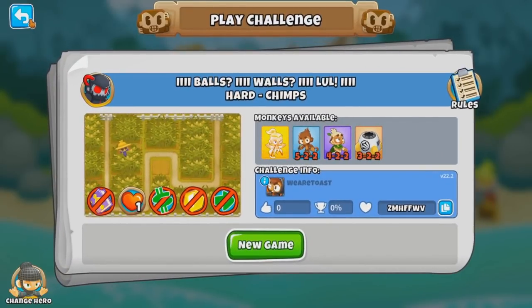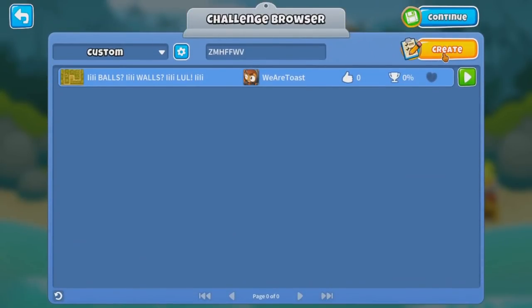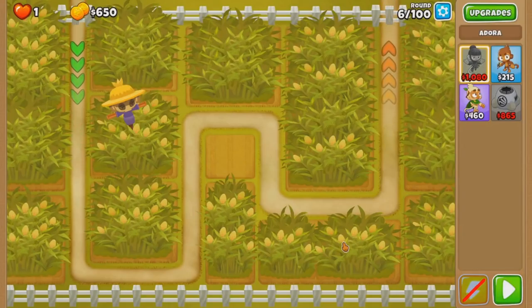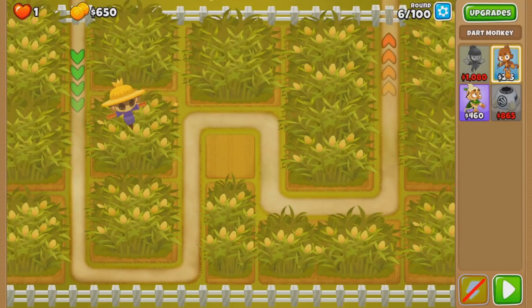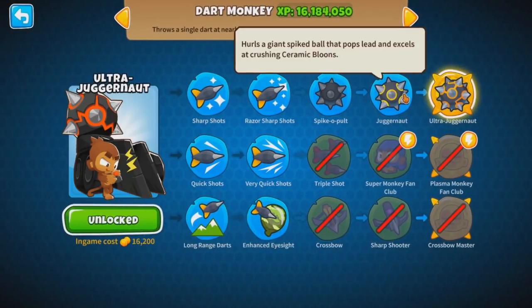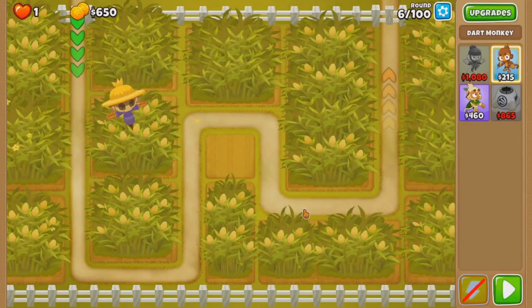I'm gonna do it in my own editor, because then I can retry last round. And I won't rage quit if I die randomly. So the biggest problem right now, just looking at these towers, our only camo is Spiked Balls. There is Ultra Jug, but why would you go for 5-2-2? You lose so much DPS if you don't buy this guy. We'll think about that later, but Spiked Balls may actually just handle all camos in CHIMPS. At least on this map.